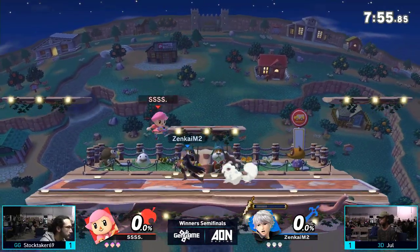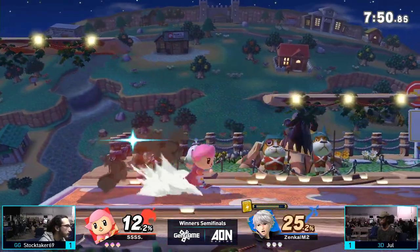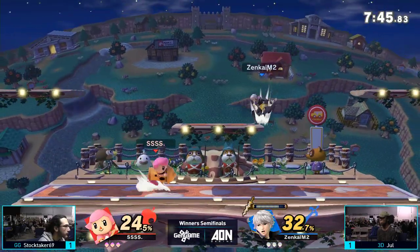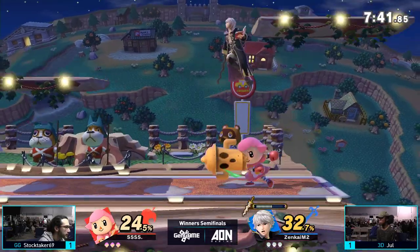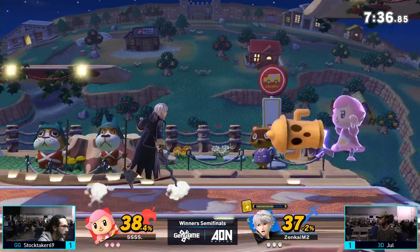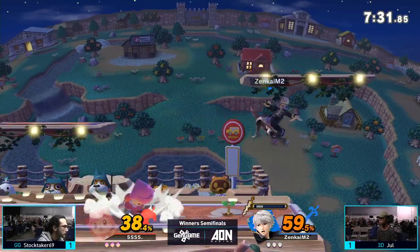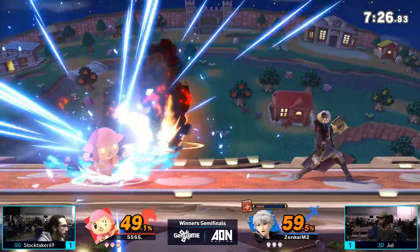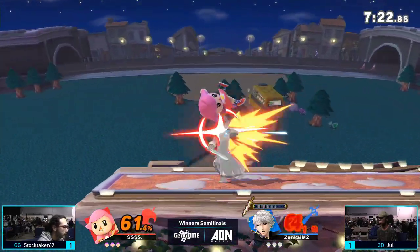In this winner's semis matchup, winner goes into winner's finals — guaranteed top three. That is a nice pot we're looking at right now. Stocktaker really likes pots. He's a cook — he's going to be cooking some Jewel right now after grabbing the side-B into the grab. Jewel's at a little bit of a disadvantage, but the platform messes it up and we're back to neutral. Stocktaker has to work a lot harder in advantage state if he wants to match the damage that Jewel does.